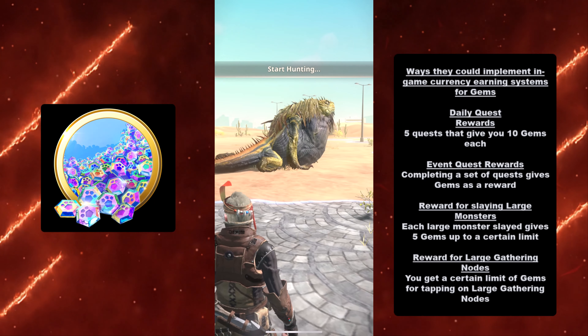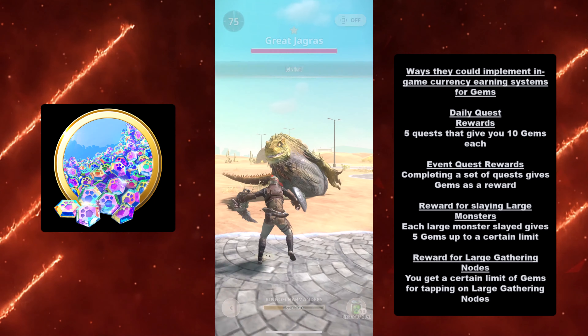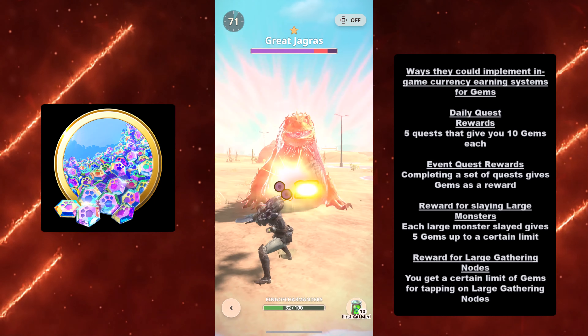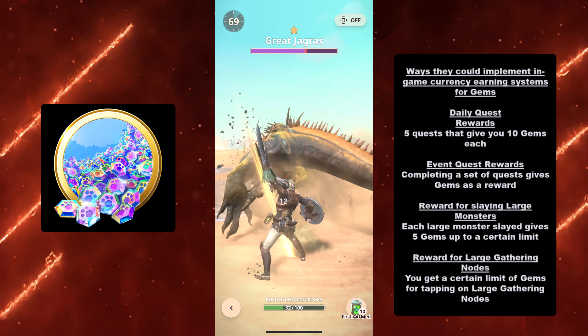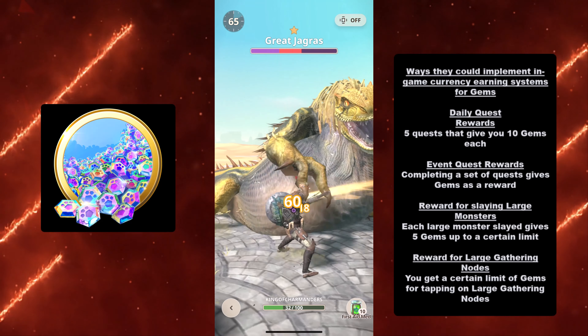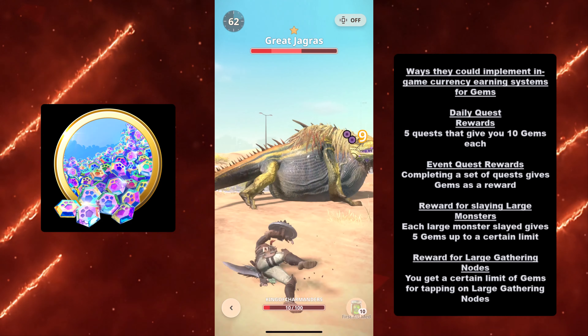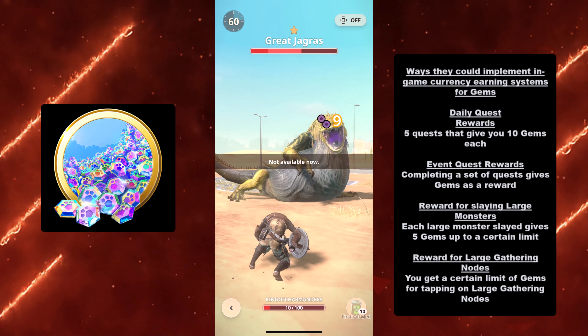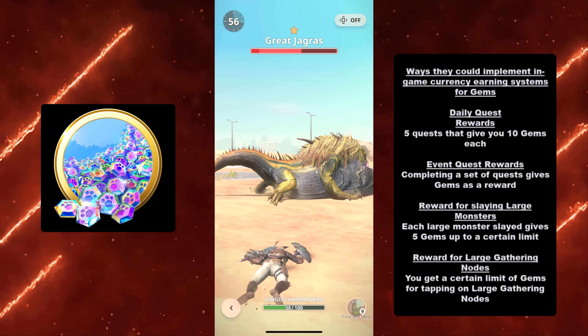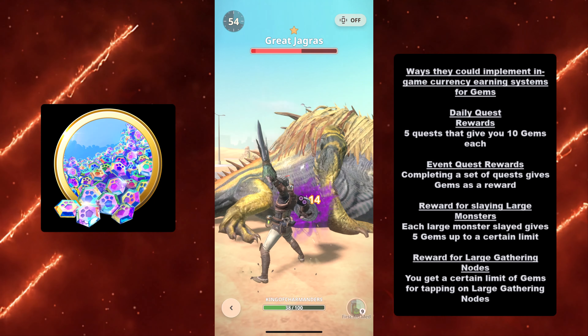Another probably easier way to implement this: make gems a reward for slaying large monsters. Obviously there has to be a cap, but make it so each large monster you slay gives 5 gems up to a certain limit. For example, if it's a 50-gem limit per day — just like Pokemon Go's 50-coin limit — then killing 10 large monsters equals 50 gems. Not unreasonable, not bad, and it would give me more motivation to finish my dailies and kill more large monsters throughout the day.